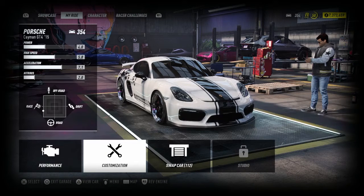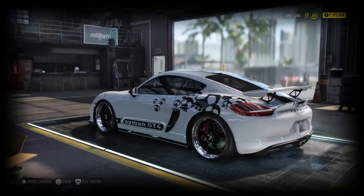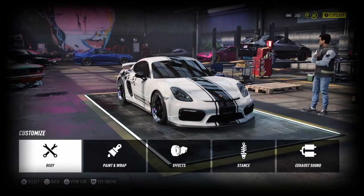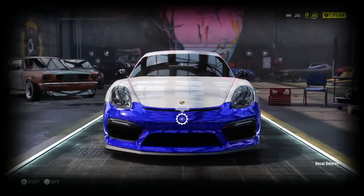As you guys may know, I made this car in a previous episode about a year ago. I'll post a link in the description to that video. I actually created the Fast 4 Porsche, driven by Giselle, and I didn't really make it look like it, so this time I'm just gonna do what was needed.